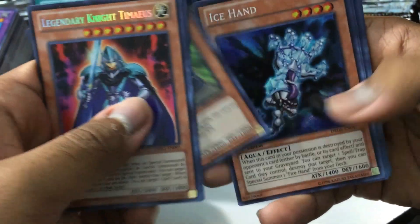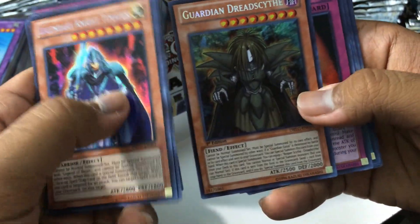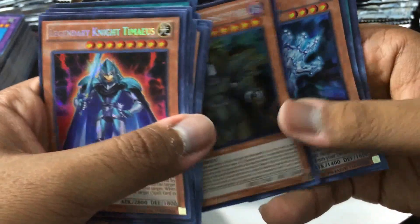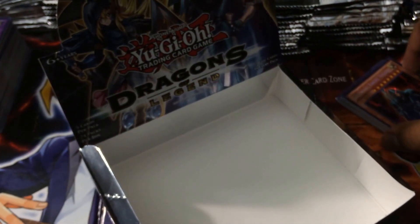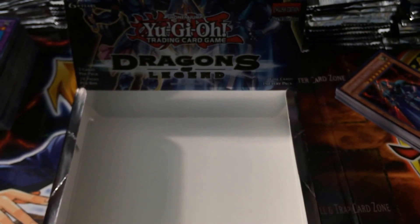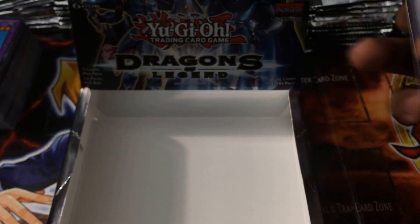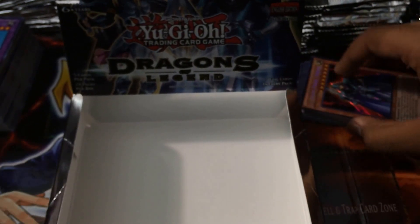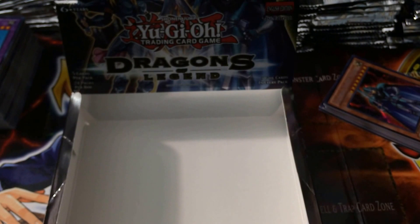A big stack of supers — wow, that is huge. And a nice big stack of secrets, with our Legendary Knight Timaeus on top. I'm going to be having probably one more opening of Dragons of Legend because I have another box coming in. I'll go online now and see what cards I didn't get — I know I don't have the Dark Magician Girl Knight, so I'm kind of disappointed about that. But at least we got Legendary Knight Timaeus out of it! Thank you for watching guys — like, subscribe, comment below, and look out for next videos. Thank you!